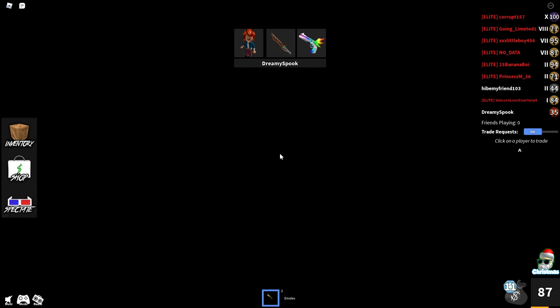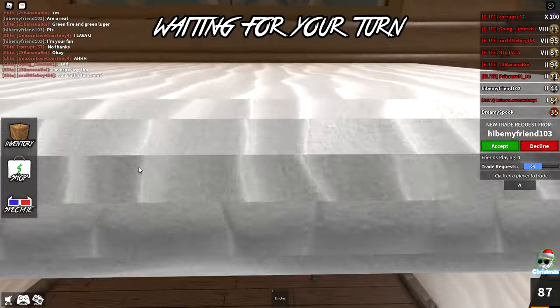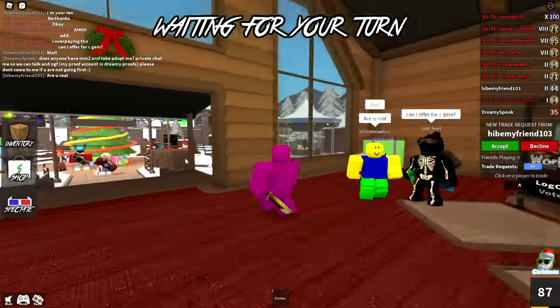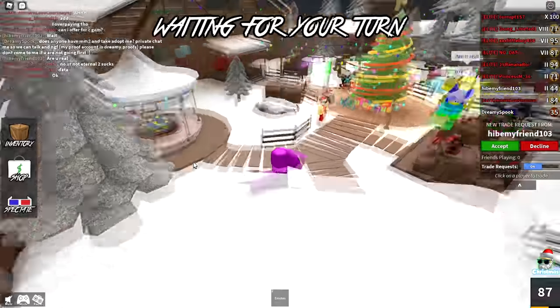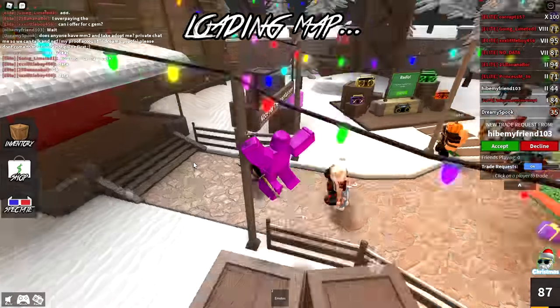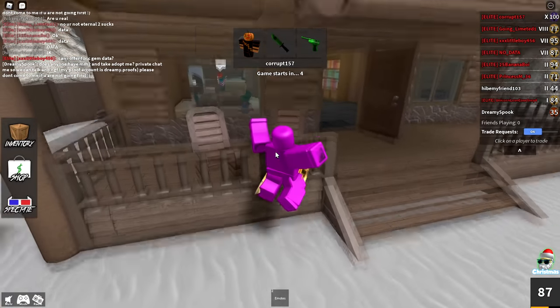Trading is a really tricky part of Murder Mystery 2. Values change constantly, so I can't say for certain the best way to make good trades. But there are some general trends: event knives that are limited time or unobtainable typically go up in value; unboxable godlies typically stay the same or go down; shop godlies that you buy with Robux typically go down in value really quickly and end up being some of the worst godlies in the game. Newer event godlies are going to be super high in demand at first, then eventually go down. Chroma godlies are super valuable when new but end up going down eventually.